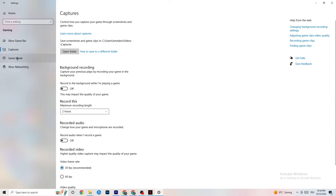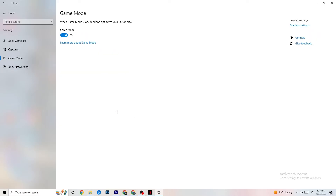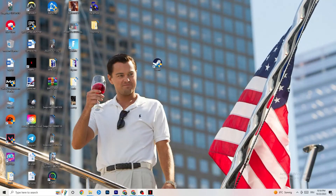Click on Game Mode. This one is tricky — I can't generalize whether to turn it on or off because it varies per device. Try it both ways and see which runs better on your PC. Once you've finished checking, close Settings.